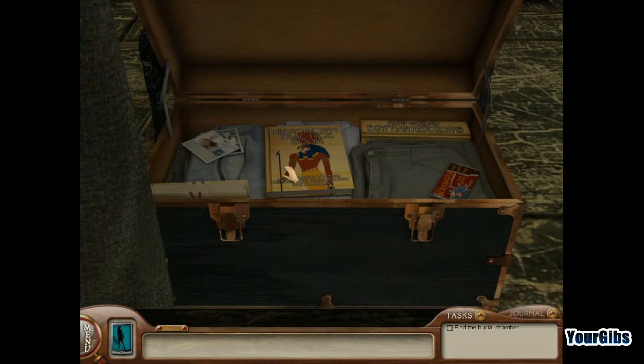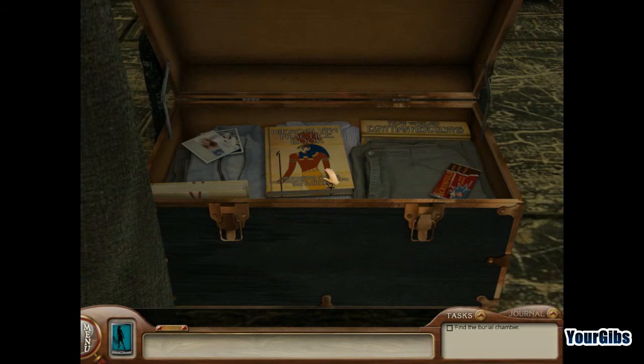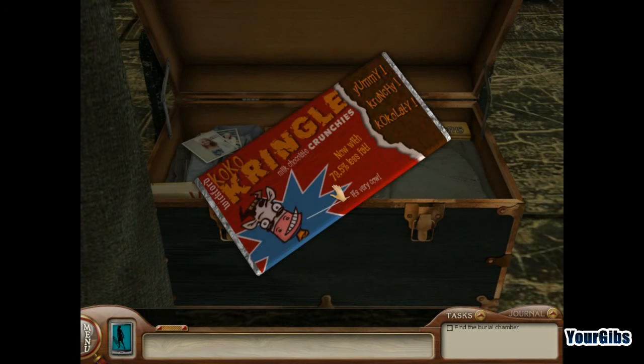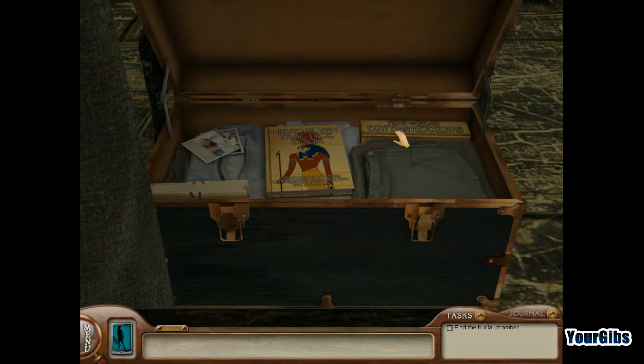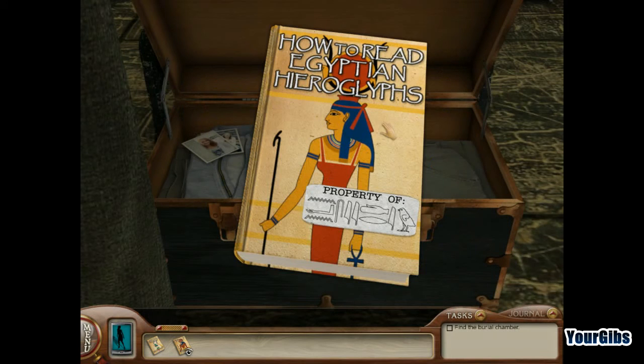What's this? Oh, more fan mail! Nom nom — Cocoa Kringle! I could use this to translate the hieroglyphs! Egyptian Hieroglyphic to English, Hieroglyphic to Clark — this book. How to Read Egyptian Hieroglyphs. Property of... whoa!